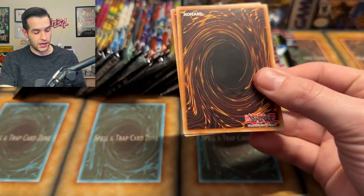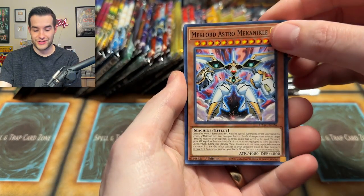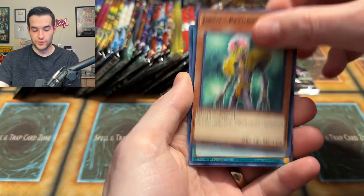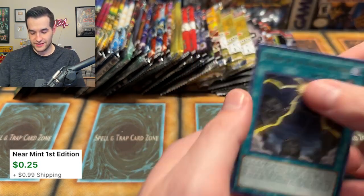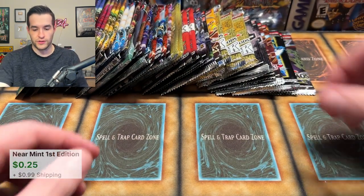Talk about a good pull! Let's get a Ghost Rare right here out of Rage of Ra. That would really turn us around. Ginzo Returner, Megalord Fortress, Ginzo — just a Ginzo. Because I think that would be where the holo would be if there was one in there.